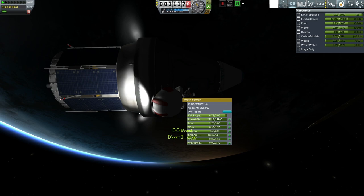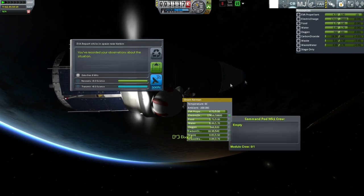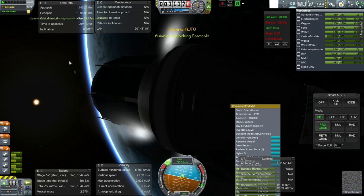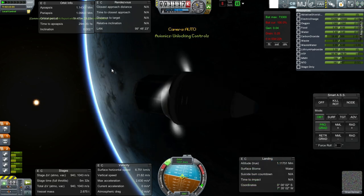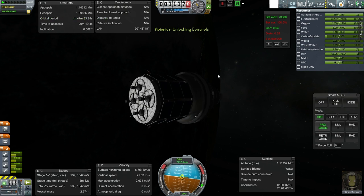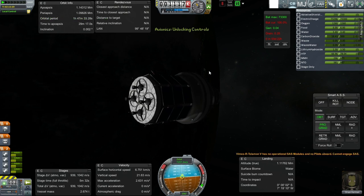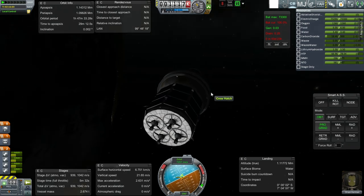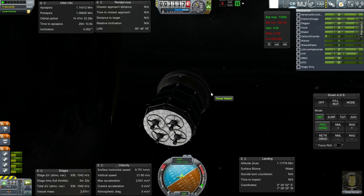EVA report — keep data, floored. Got to do that while you're out here, right? RCS off. Orson Kerman — you're not an operational SAS module or a pilot. You should have told me you weren't a pilot. That complicates matters just a little bit.